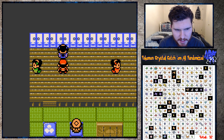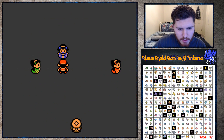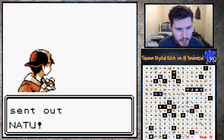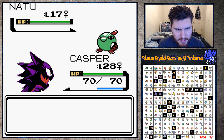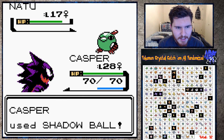We beat the one Kimono Girl, one-shot her Eevee. It's probably not going to be as easy to beat the other ones, especially if they have better Pokemon. This will be an easy kill as well - I promise these girls aren't all going to be this easy. At least they shouldn't be - they're not as easy in the real game because Eeveelutions are pretty good.